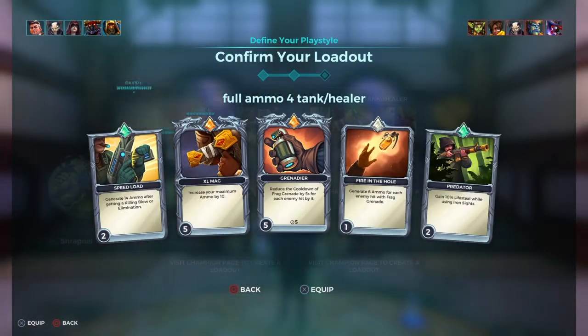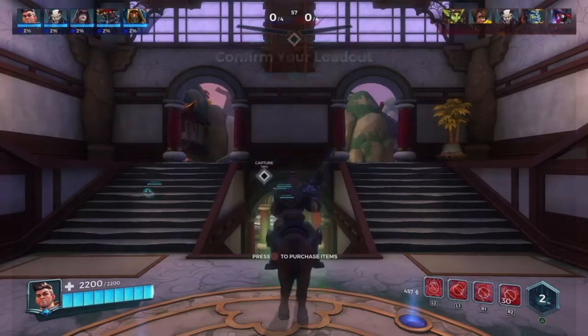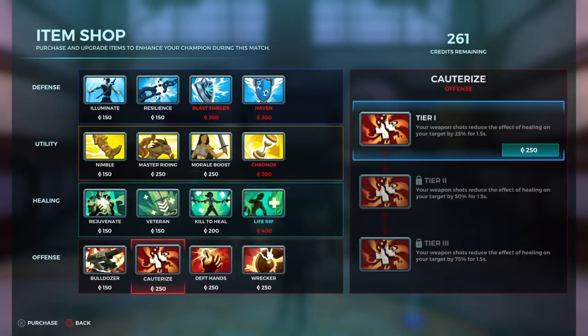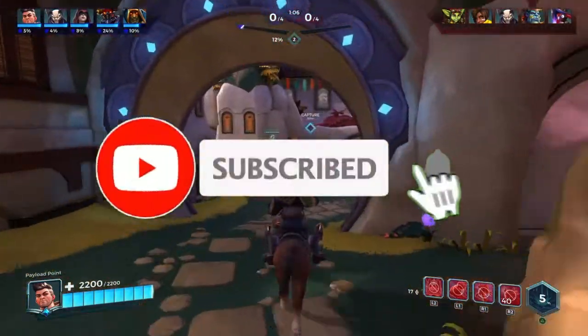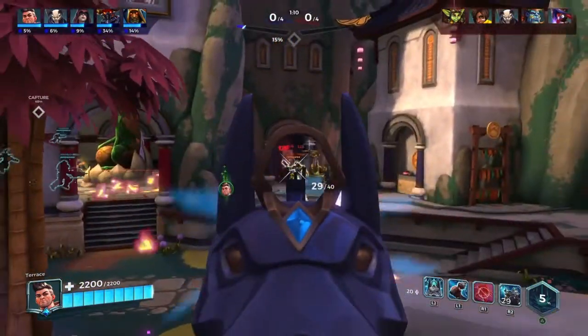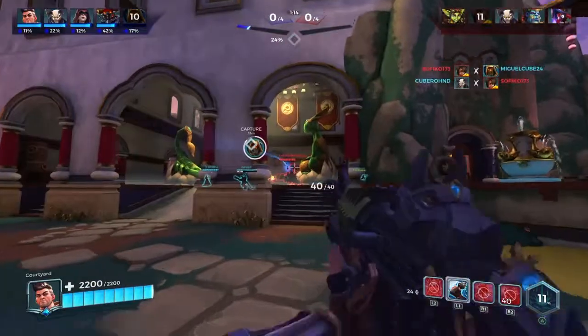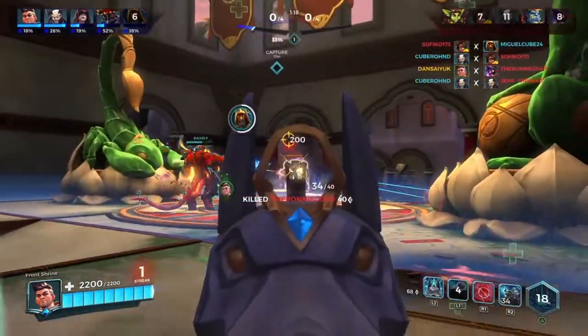I'm going with the grenade card because I love using grenades. It maxes my ammo and gets me into fights. I'm working on Life Rip and Cauterize.